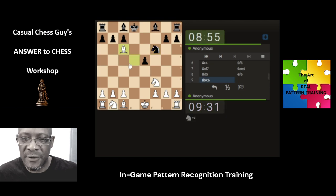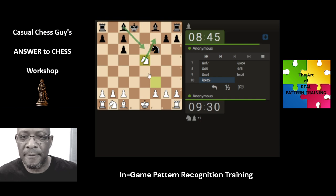Smallest of details — this pawn is not protected, so we can take this pawn off the board. There's a fork here, so we're preventing that by the bishop coming here.